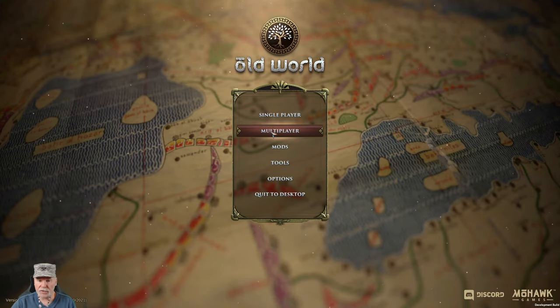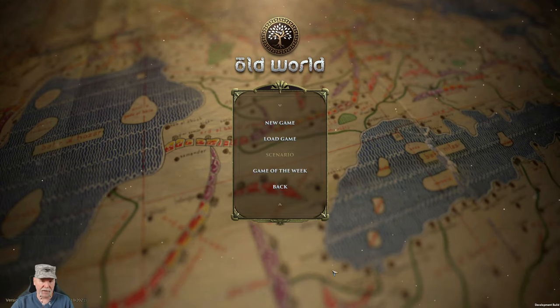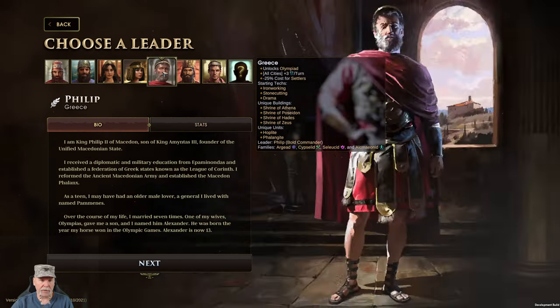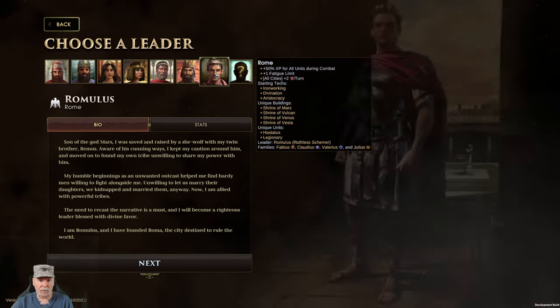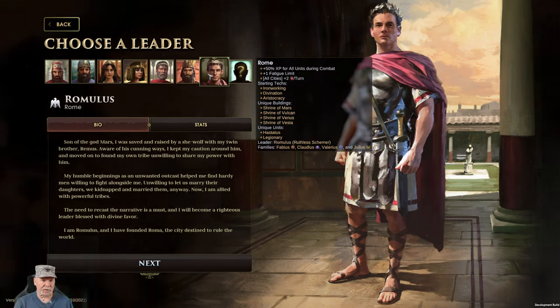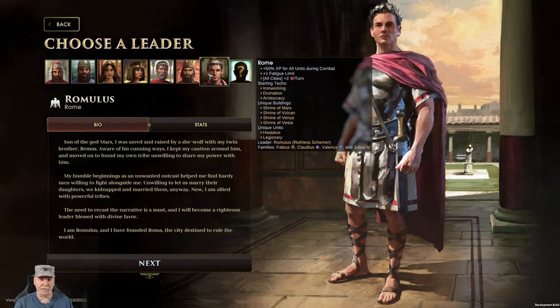There's a multiplayer now which there wasn't before. The start screen is all nice and new. When last we left off we had played Babylonia, we had played Greece. I don't think we had played Persia yet. We really said we were going to play Rome. Rome looks like a very warlike civ.